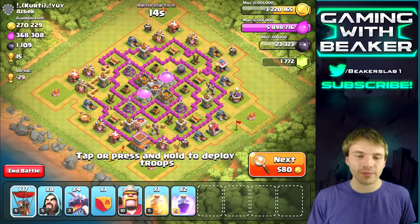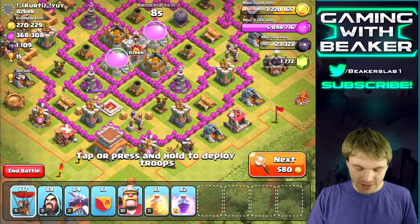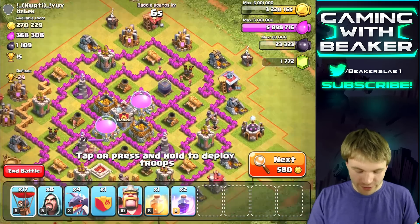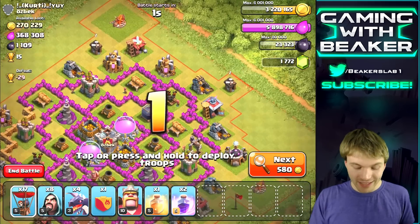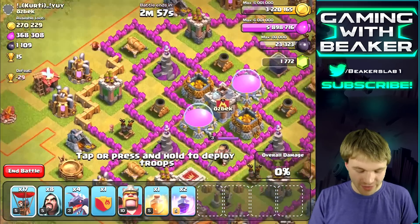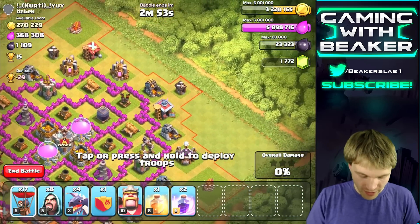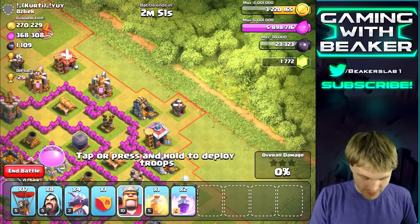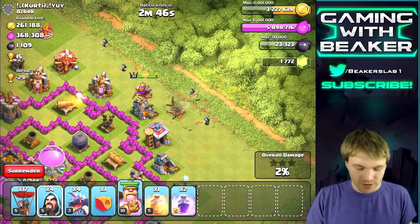We can basically take out all these air defenses with balloons — I just need to figure out my attack strategy. You always want to have a plan. I think I'm going to use my king and a few wizards to take out the top air defense, then use a few balloons over here to take out another air defense, and then just go in with the dragons. Let's drop the king with wizards right behind so our king doesn't get distracted.